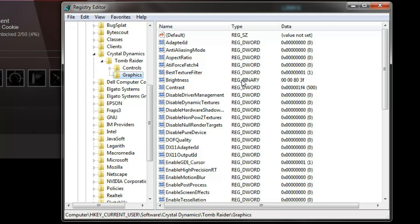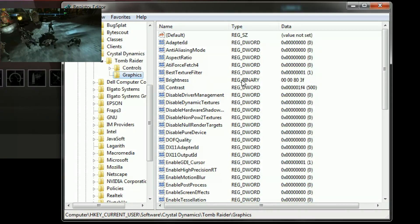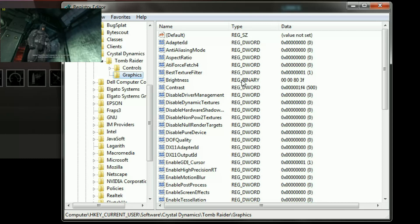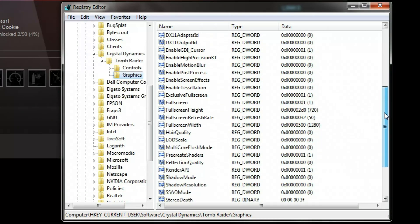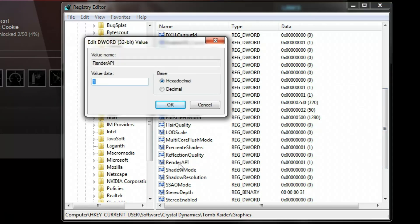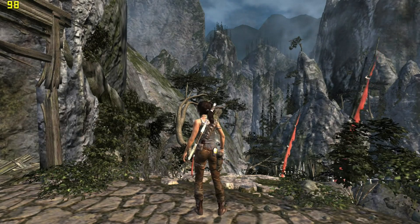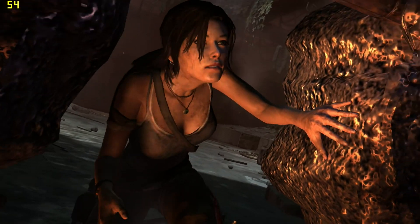Our first tweak is very simple. If you have seen my Arkham Origins video, you will know that if you are using an old video card you can probably get better performance on a game by using an old version of DirectX. The parameter that controls the DirectX version is called Render API, and you can force it to use DirectX 9 by clicking it and changing the value to 9. And that looks better.